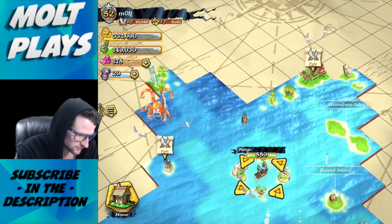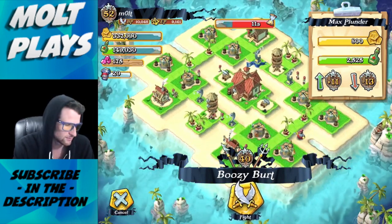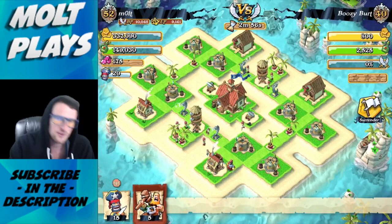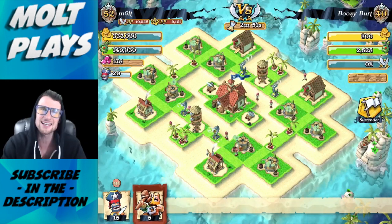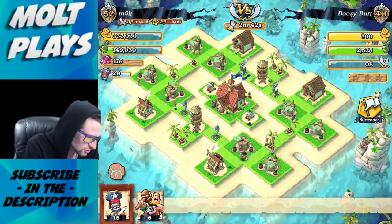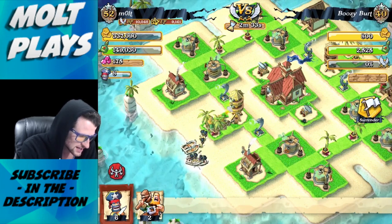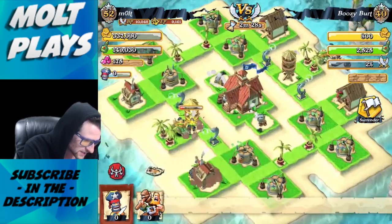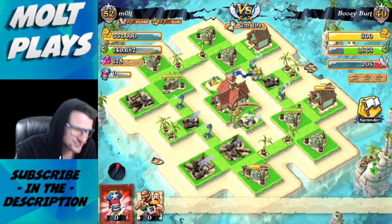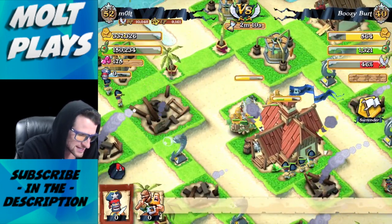Let's go fight on this island and see how we do. The troops I have right now are Buccaneers and Brutes — I forgot the name for a second. The Brutes deal a lot of damage but also take a lot. When you have Buccaneers selected you can use their special power. We'll drop three Brutes and about ten Buccaneers to go after the defenses, then drop the remaining troops and trigger their ability.